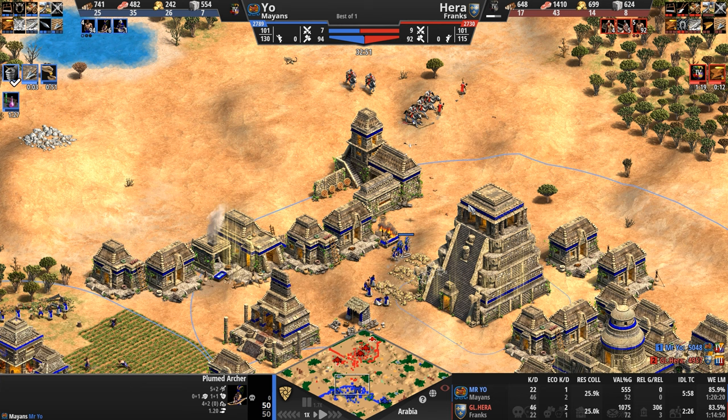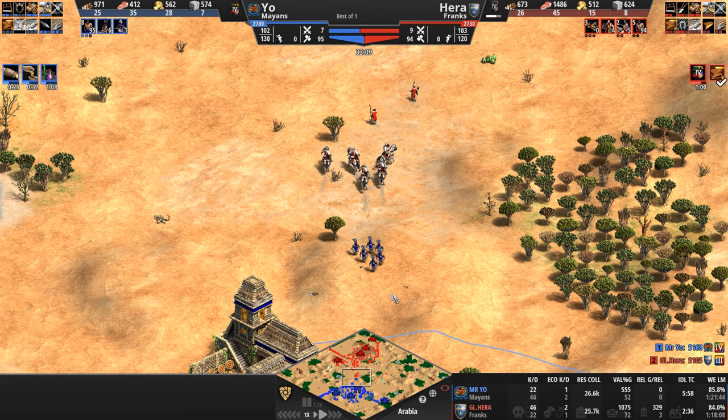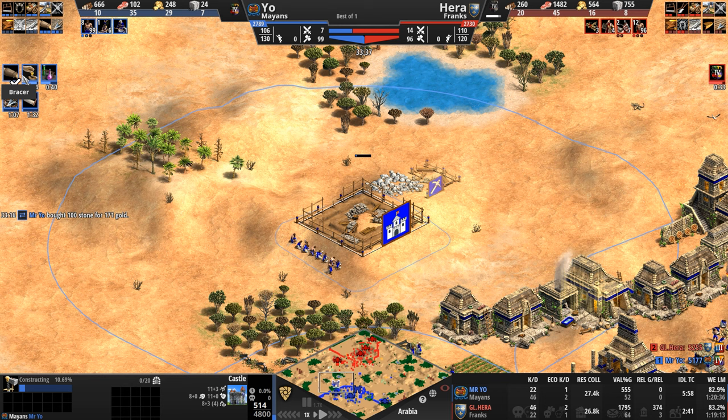What he gets instead is a feudal age spearman, which Mr. Yo is very happy to give up. Look at the plumed archers — they're just going to run around. We've seen Mr. Yo take down any manner of behemoth with these plumed archers: the Sicilians, the Goths, the Vietnamese raitans. And look at the upgrades — we are going full-on archer: bracer, conscription, chemistry, ring archer armor, two-man saw.